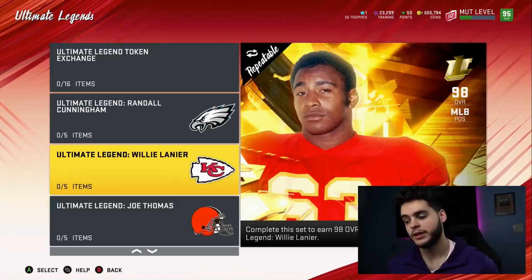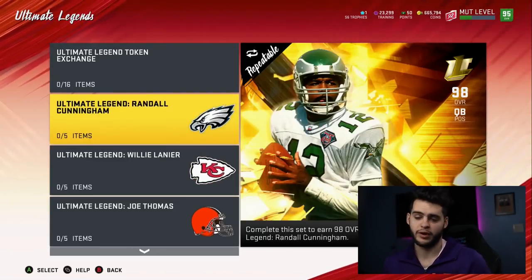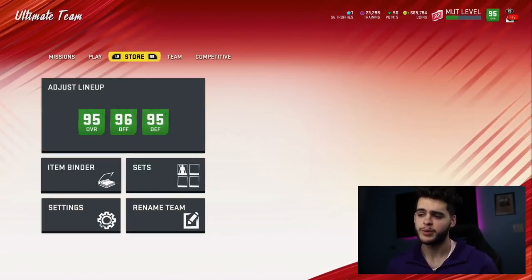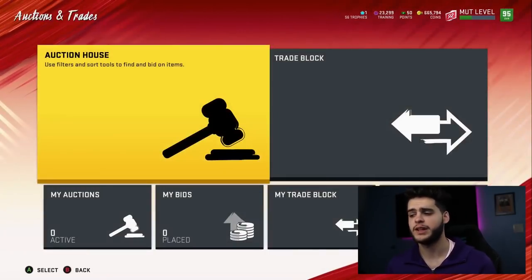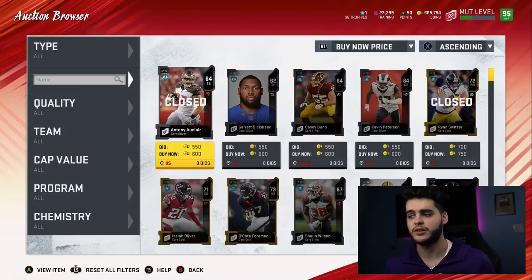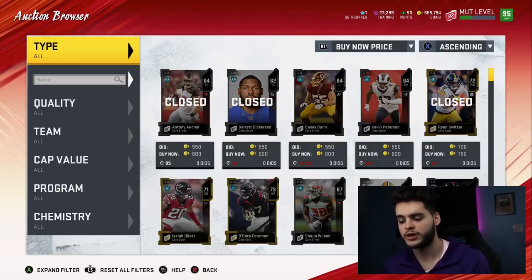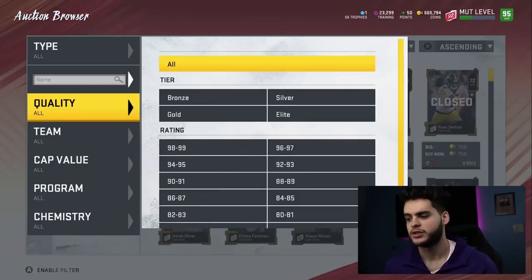Willie Lanier is going to need some nice back-of-card stats to make up for what I saw. Randall Cunningham, if he gets human joystick — which I heard he does — could be a pretty glitchy QB, although I think he could be bait. For those who don't know, bait is when EA drops a card with something new or crazy, you spend all your coins, and then a week later every new card gets that same ability. They do it consistently all year.